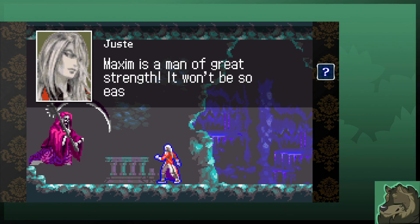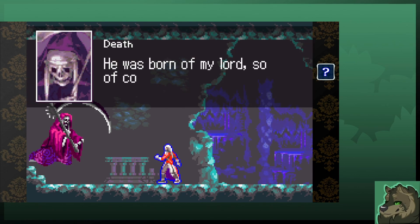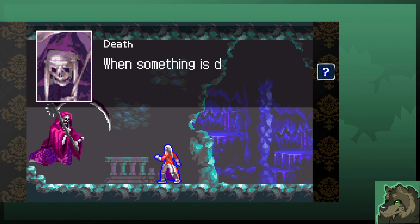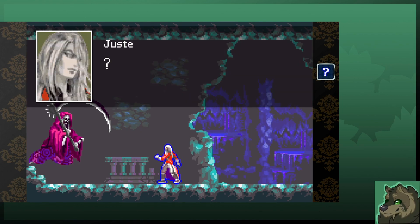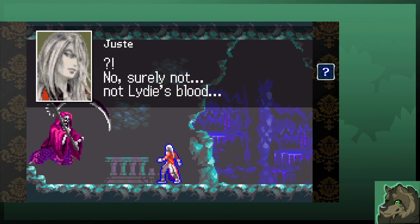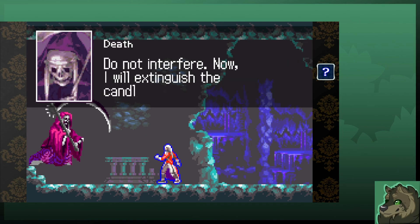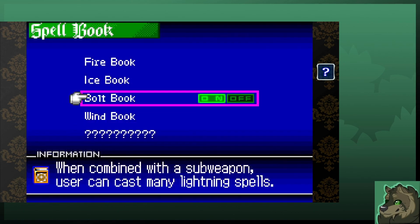In short, we must rid of your dear friend's spirit. Maxim is a man of great strength — it won't be so easy to do as you plan. He was born of my lord, so of course he knows ways to reinforce his powers. When something is dear to you, its effects upon you become immeasurable. No — surely not. Not Lighty's blood. Stay away from her. Do not interfere now — I will extinguish the candle of your soul. Welcome to the death fight, everyone.